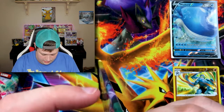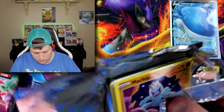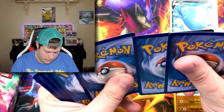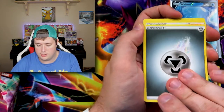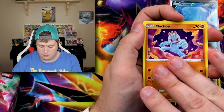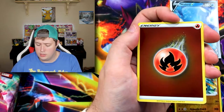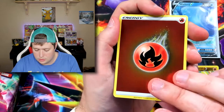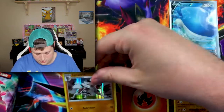These packs are very unforgiving trying to open them. There's your code card — it looks like every one of these is going to have a holo or better, as the subsets usually do. We have a Steel Energy, a Milo, a Turffield Stadium, a Beedrill, a Machop, a Hattena, a Full Heal, a Scraggy, a Purloin — oh, that is cool — a reverse holo, a Fire Energy, and a Lycanroc.